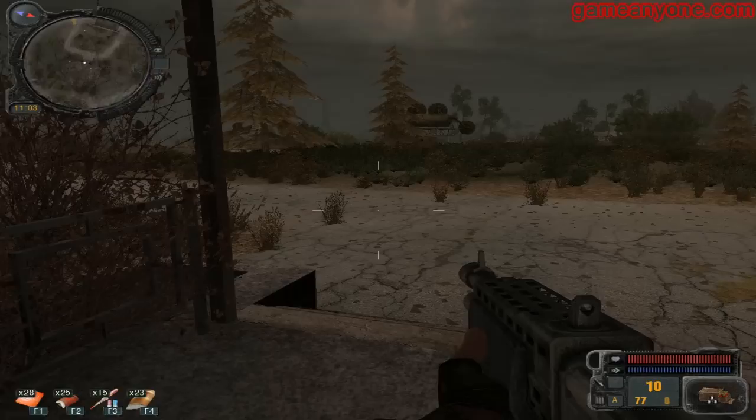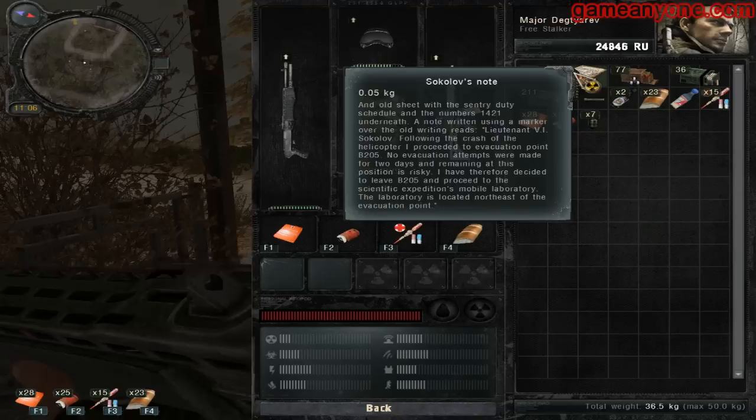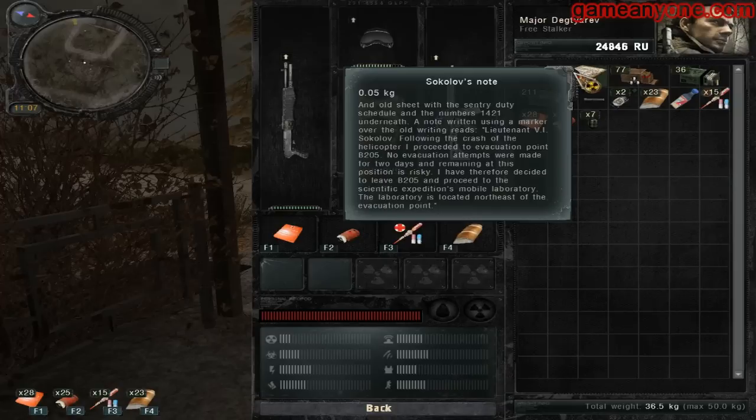Anyway, we've got the note — let's have a look. An old sheet with a sentry duty schedule and the numbers 1421 underneath. A note written using a marker over the old writing reads: Lieutenant V.I. Sokolov — following the crash of the helicopter, I have proceeded to evacuation point Bravo 205. No evacuation attempts were made for two days, and remaining at this position is risky. I have therefore decided to leave Bravo 205 and proceed to the Scientific Expedition Mobile Laboratory. Laboratory is located north-east of the activation site. Like I said, we're going to go to the lab, which is there. But first we're going to go to the train.